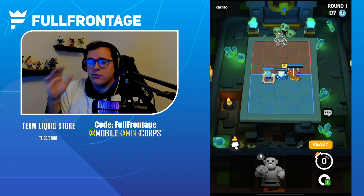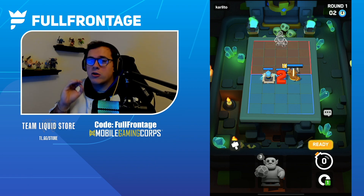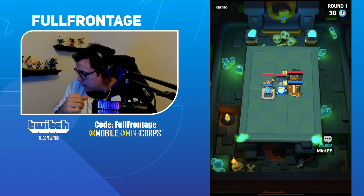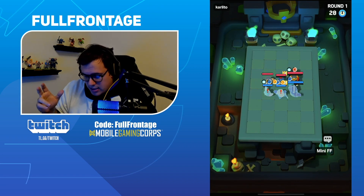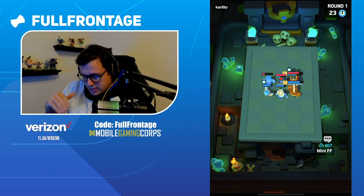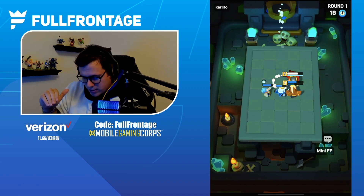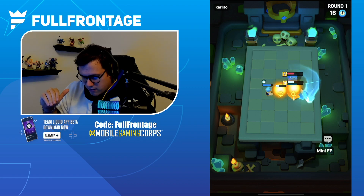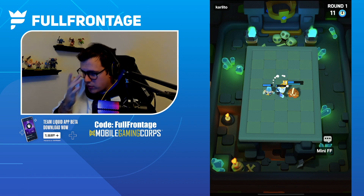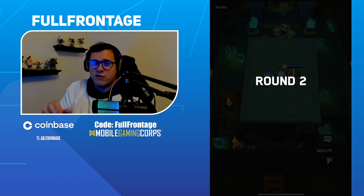We're going to start off with the Royal Ghost. Royal Ghost is probably one of the best, if not the best mini, for lower levels in the game. We have the Silence coming out onto the Monk, and that means the Skeleton King is not going to be able to utilize its ability, which is going to be great for us right at the start. Then it's going to get the res off, and we should be able to get another super off with the Monk. The slow with the Ice Wiz is going to be huge for us as well. Royal Ghost is going to take the Focus, and that's going to pull it through.